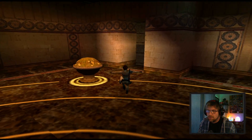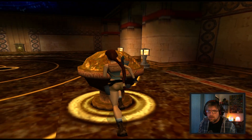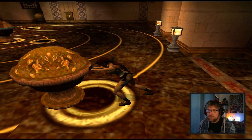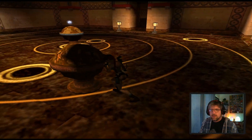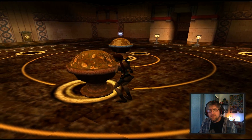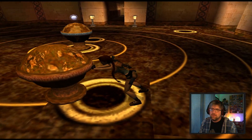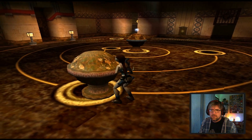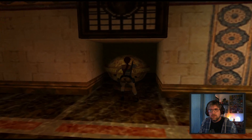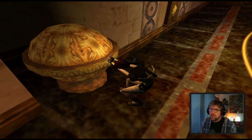Right, so we need to find out where this one goes, then we'll get the others. I bet it's all the way over the other side. This is a tedious puzzle. If this one's the one furthest away — it looks like the sun — so it's gonna be the one that's furthest away.